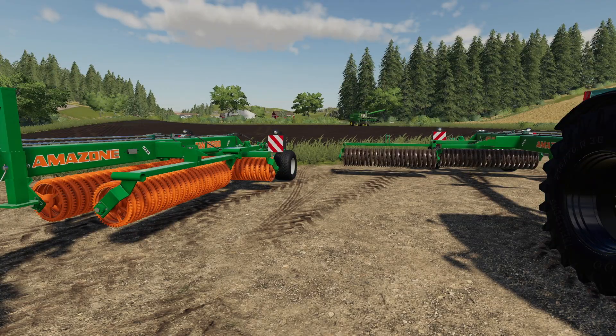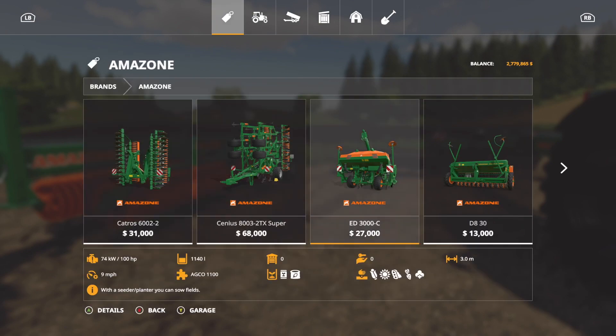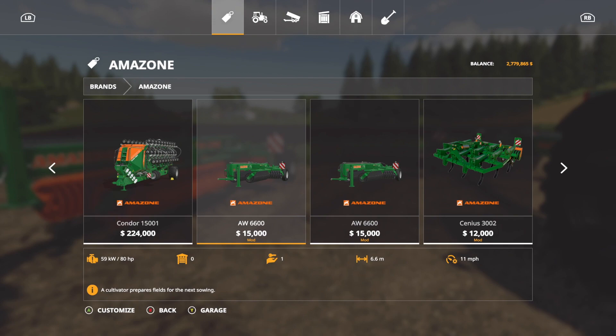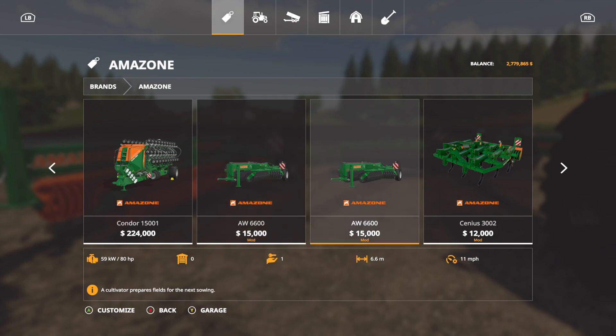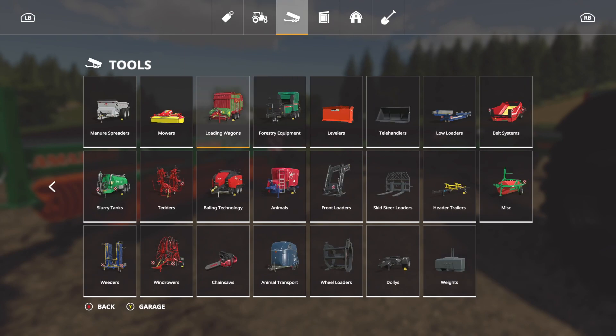Here we've got the new Amazon AW6600, and I've got two of them. Why two? Because there are two. Don't go to Amazon and try to find these, because you're going to be like, which one does which? They both say 'cultivator prepares fields for next sowing.' Yes, because they copy and pasted. What it really should say is one is a cultivator and the other is a weeder — they're different. Let's check these out.